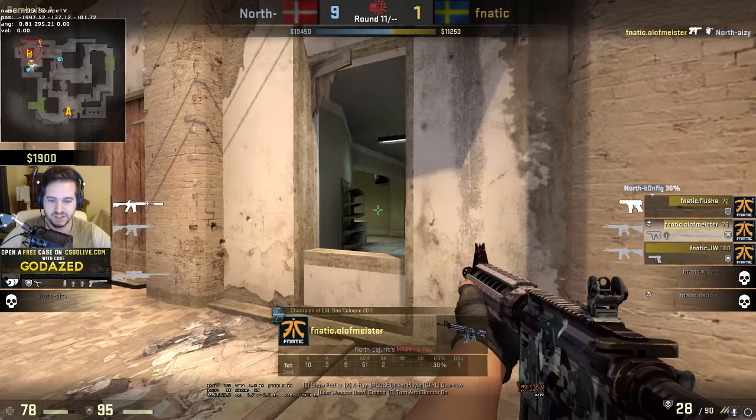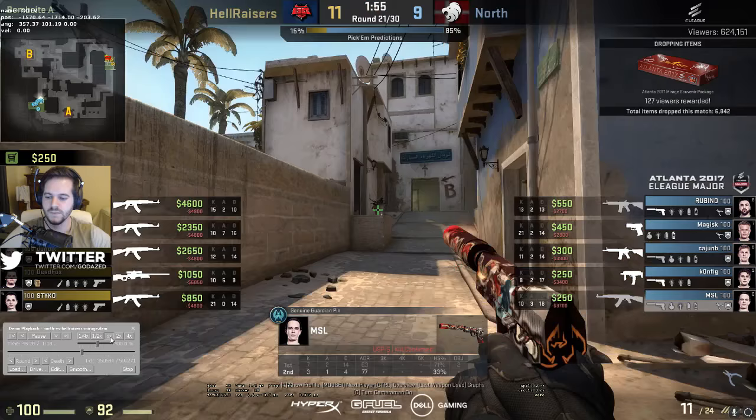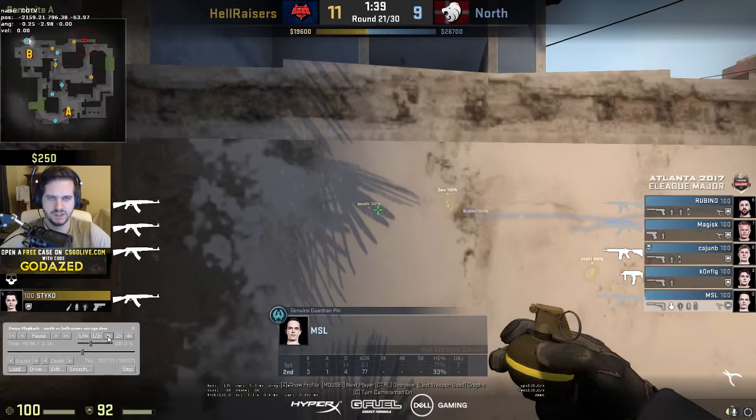In this scenario MSL plays aggressive - flash comes through the smoke, another flash comes over, he gets blind, gets one, and dies. Cajun B gets one and stays alive but you give Fnatic players room to play with tech-nines and these are the rounds Fnatic wins. Next we're going to see a big difference between MSL and Shroud - MSL consistently jump spots. He gets punished for it once in this demo when Zero hits him with a nice headshot, but that was really the only instance.